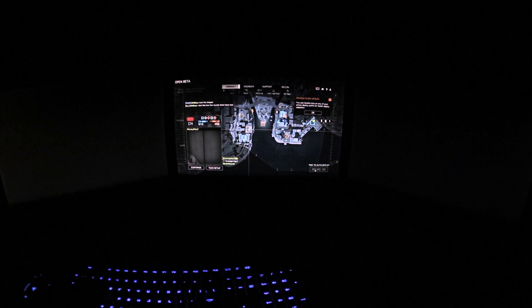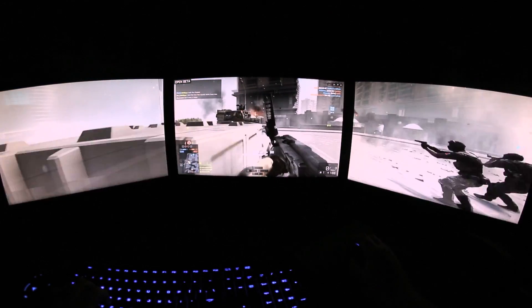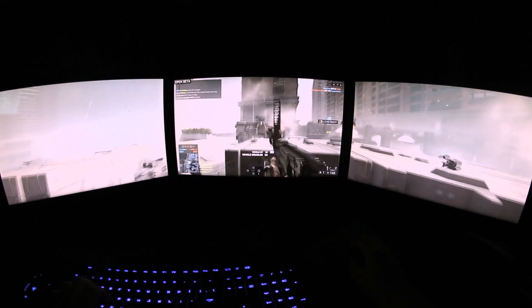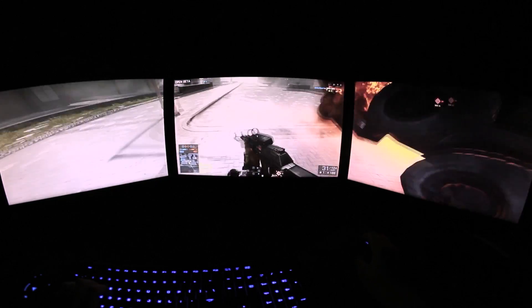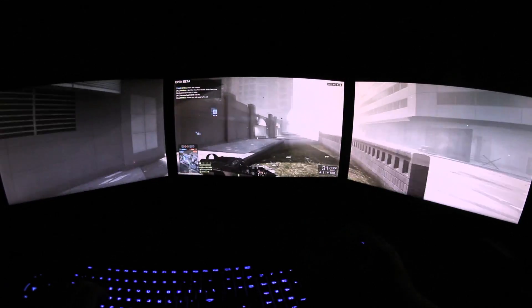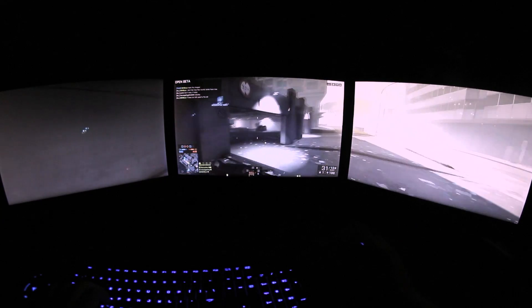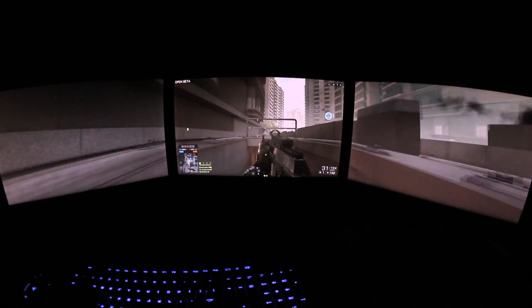Moving on to the high settings — so that was Ultra with a 38 frames per second average. That's very playable. On high, which is also a very good graphical option, you actually get an average of 42 frames a second with a high of 52 and a low of 30. That is extremely playable and great for anyone trying to sit back and enjoy their game on relatively good settings without too many frame drops. Really there's no stutter at all from what I can tell on high.